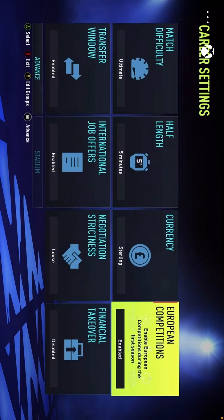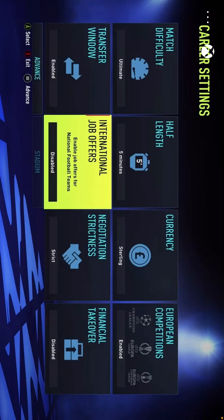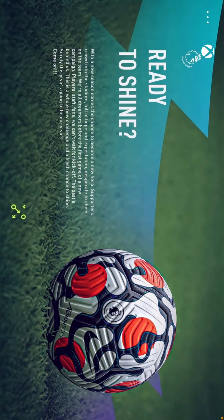We're in England so Sterling, European competitions enabled, no financial takeover. Negotiation strictness I'm going to put on strict to make it a little bit harder to sign players. International job offers are off since you can't get them managing a club. Transfer window will be enabled — I think we do need some signings and need to let some players go. I'm aiming for a top 10 finish — I'll be very happy with that. I think that's where Brighton really should be.